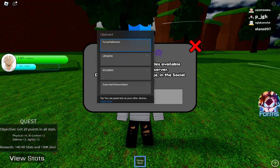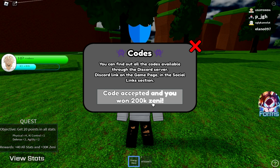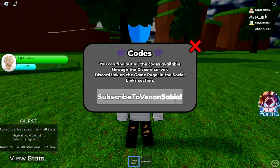The next code is 'rtx 3090 ti' — boom, 200k Jenny again! Oh my god, now I have 600k Jenny.